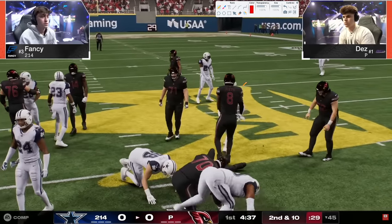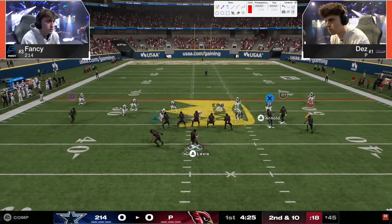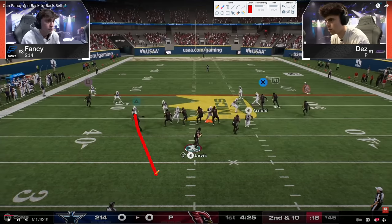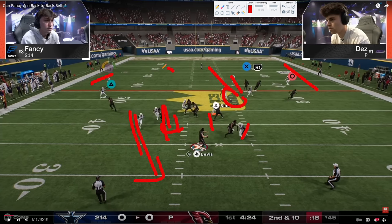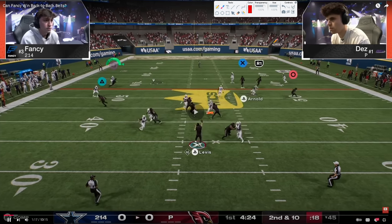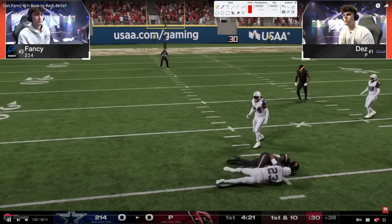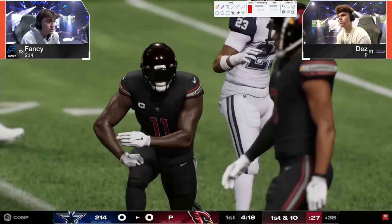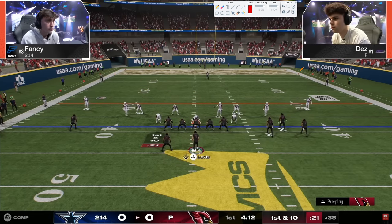One of the things I want to watch more closely for you guys is what they're doing defensively. You can see the combos offensively, but look at this - Fancy sends five at the quarterback. This looks like just stock edge blitz. He has a quarter, an outside quarter, and the user here, but it looks like he did not put that inside quarter in, which is where Dez ultimately ends up throwing. It's a nice fast read - hard to switch-stick. You're seeing one of the things these guys are really good at: passing has caught up to the switch stick. They're really good at making throws off timing, and if you can make it off timing, the switch stick is harder.